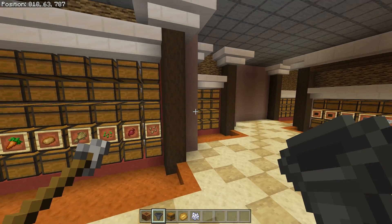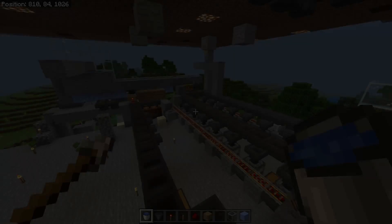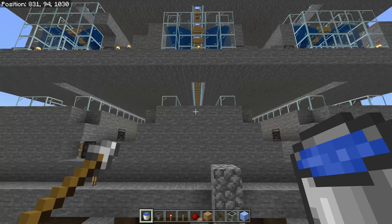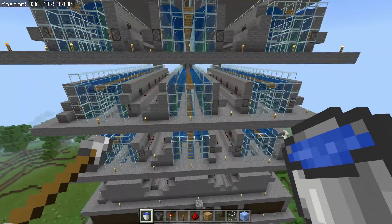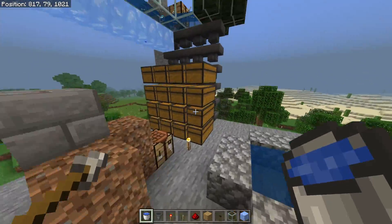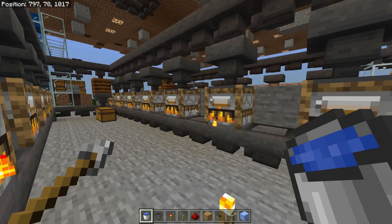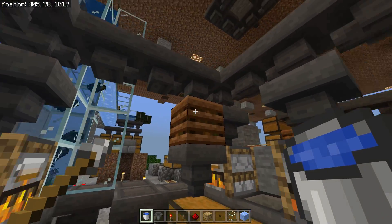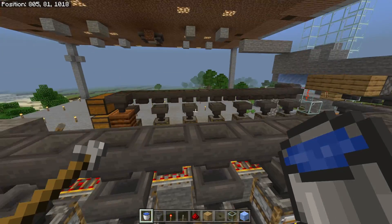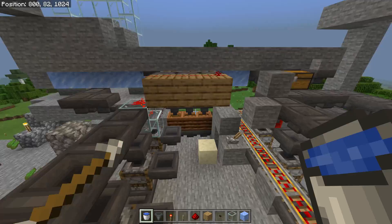Let me show you another type of bone meal farm — just a little variation. Here on the Truly Bedrock Realm we have a kelp farm — actually a pretty big farm with lots of layers dropping lots of kelp all the time. This thing kicks out a lot of kelp constantly, filling chests. I make kelp blocks out of it basically, and I also have an overflow system built here because I don't have quite enough smokers yet to take care of everything. The overflow, once all the smoker hoppers are filled, goes into here and generates bone meal into this chest.